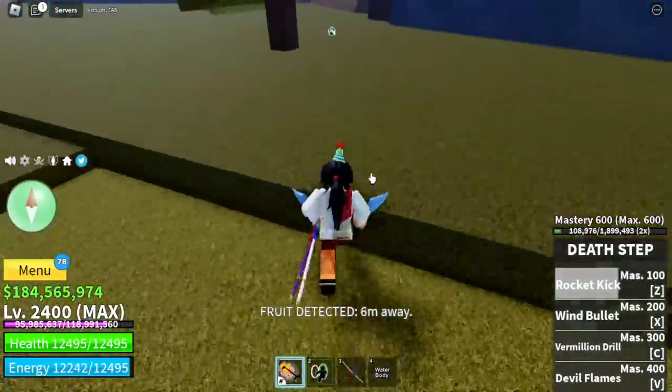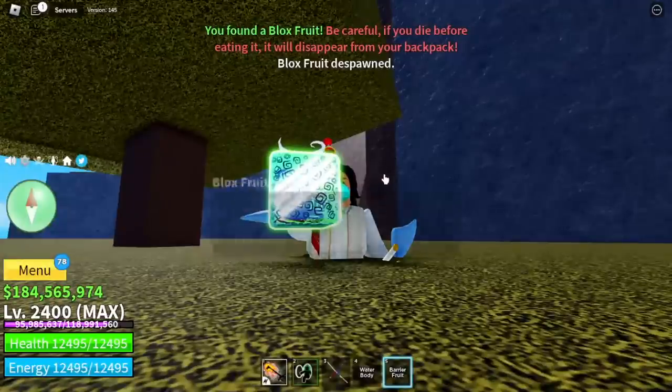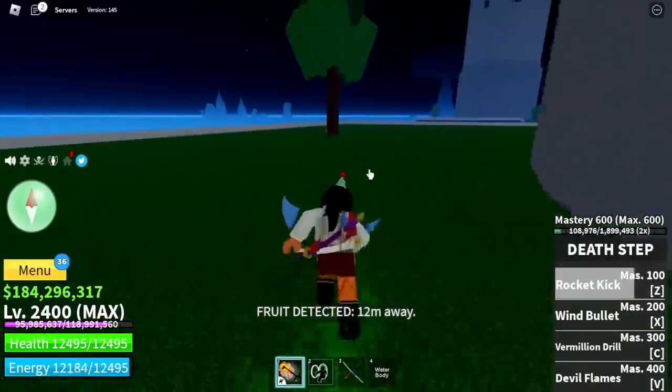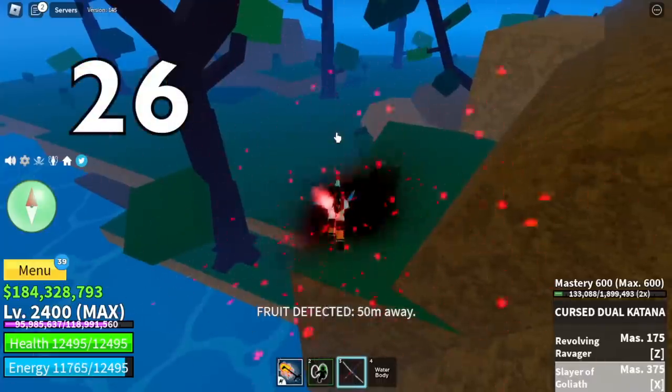Fruit number twenty-four — we got the barrier fruit, not bad, something new. Number twenty-five, located in the sea castle — we got the flame fruit, Luffy's fruit in One Piece. Number twenty-six, located in Hydra Island — another dark fruit, a repeat. I want new fruits!